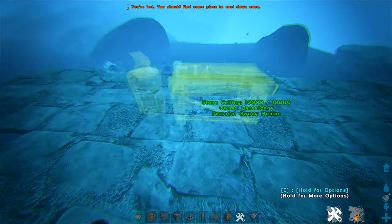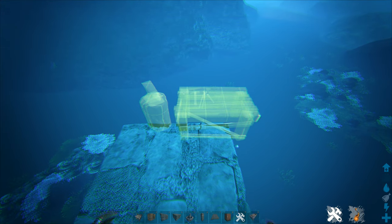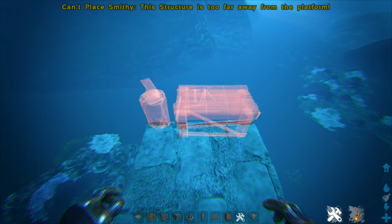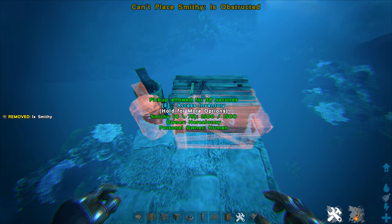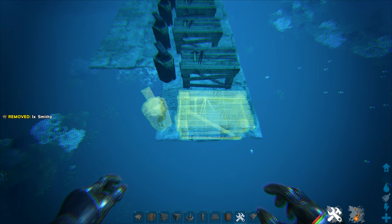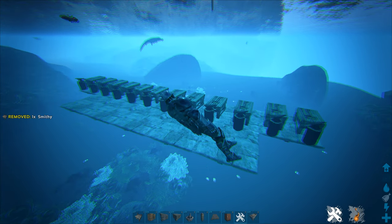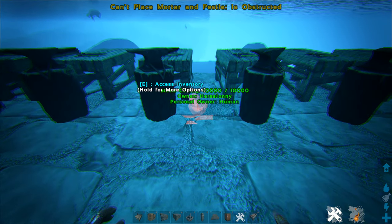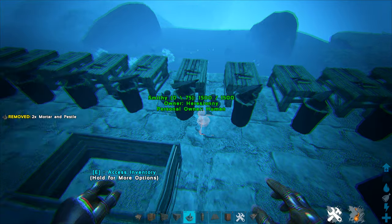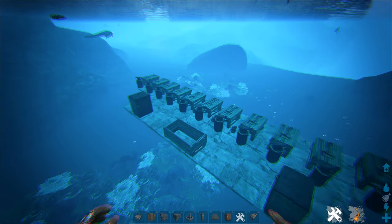Now you're free to place whatever structures you want on the submarine platform, but you do have quite a few limitations because it is underwater. A tech rep, fabricator, forges, fires, or anything electrical won't actually work down here. So this method is much more of a hidden storage option and not so much a hidden base option. As you can see, you can fit a ton of structures down here, but your best option is the smithy, since it can hold 75 item slots. You can get enough space to store 1,000 to 2,000 item slots of storage if you build it right.